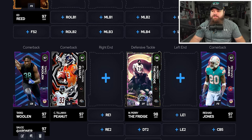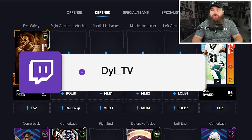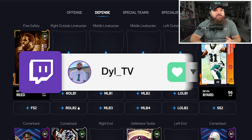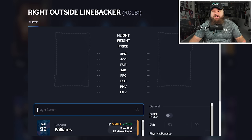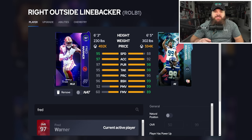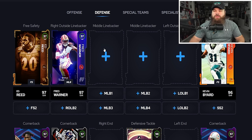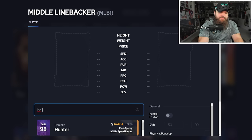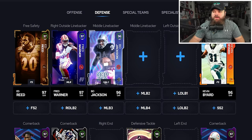We haven't spent a single AP on our slot CBs, giving us full formation flexibility — dollar, dime normal, big nickel over G, nickel, six-one, four-three, three-four. At right outside linebacker, Fred Warner plays out of position: Lurk Artist and mid zone for zero AP, perfect linebacker stack. At middle linebacker one — the user spot — Bo Jackson again, out of position. He's 98 speed, six foot one, can get to everything, and gets Lurk Artist and Secure Tackler for zero AP, great against X-factor running backs even with William Perry.